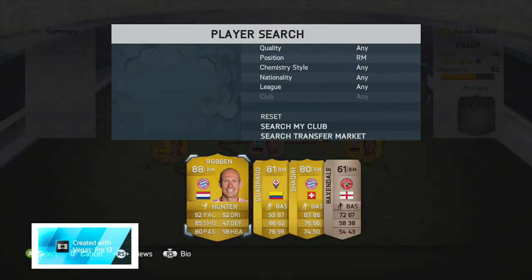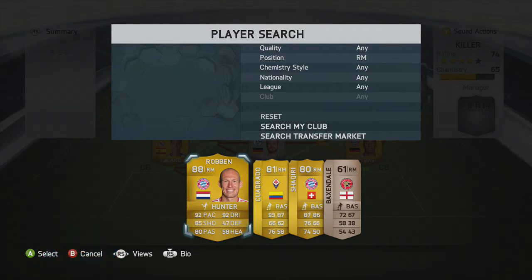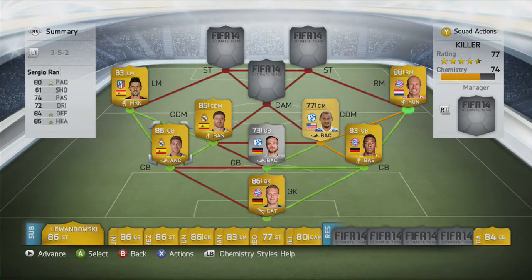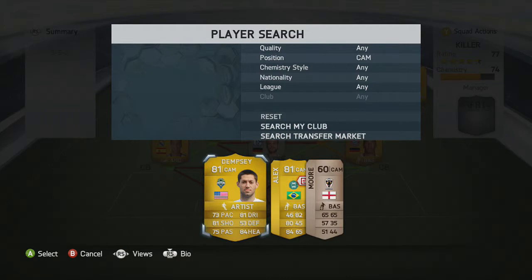Now the right mid is where it gets interesting: Arjen Robben with 100 chemistry style, so we're making the most of his pace and shooting. Everything is good about Robben — everybody knows it, and if you've been watching the World Cup he's amazing in real life. He's a legend: 92 pace, 85 shooting, 92 dribbling, 80 passing. He scores for me all the time, and if he had higher than a two-star weak foot he would literally be the best player on this game.